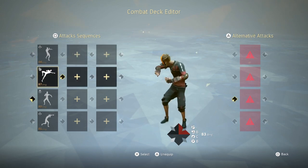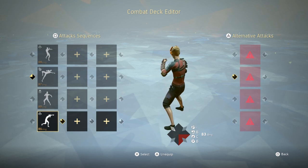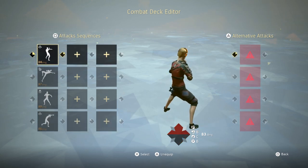So we have a horizontal attack, straight attack, thrust attack, and horizontal attack. Now the second part of deck making is the alternatives.